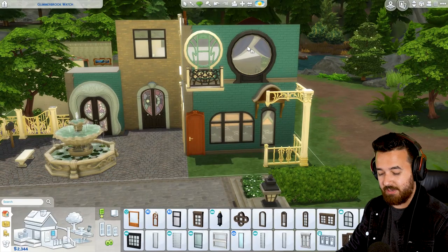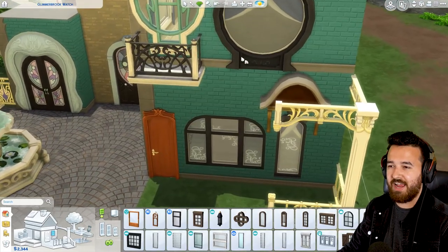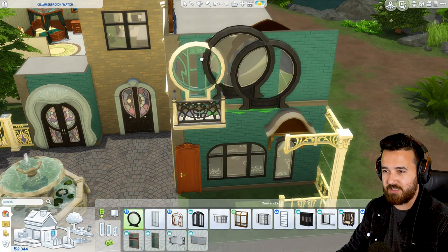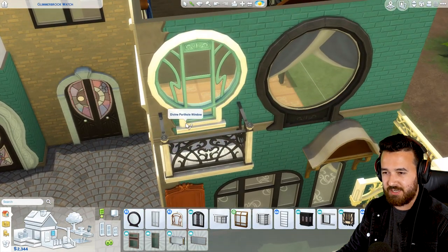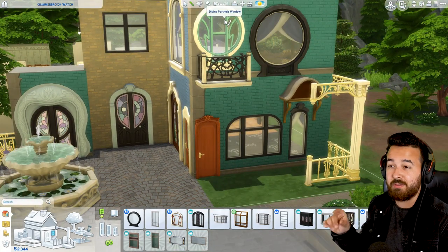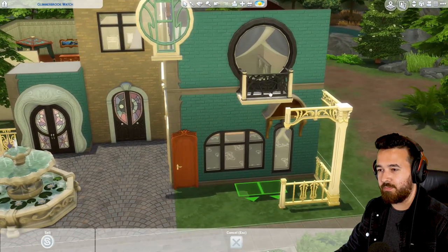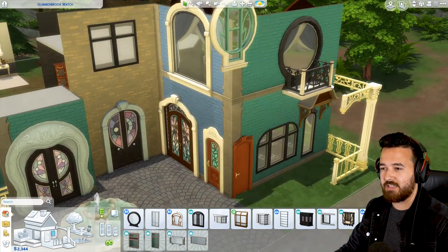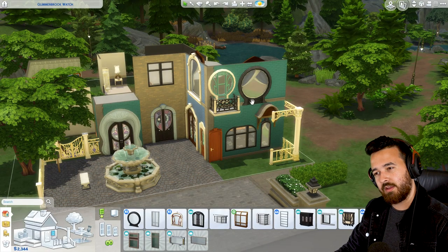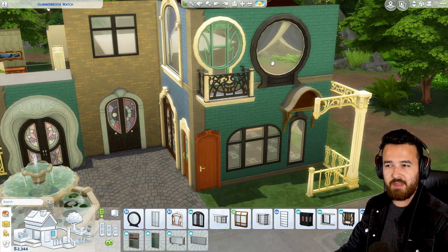There's also this taller version of the windows. All the windows have the big plain variants, which on this giant circle window is kind of cool. We've got two circle windows - this larger one and then the smaller one. This one actually has that section on the bottom with the window too. I'm not sure I'm a big fan of that because it means we can't just have this big circle window somewhere. However, it does pair really nicely with this little balcony, so you could combine these and it sits really well on that.